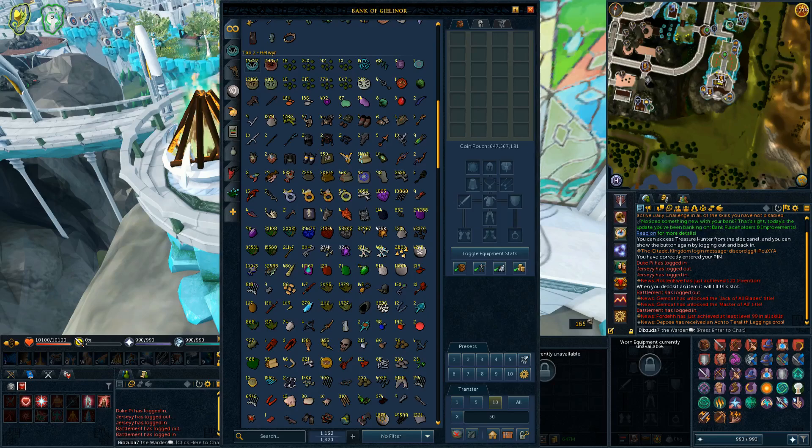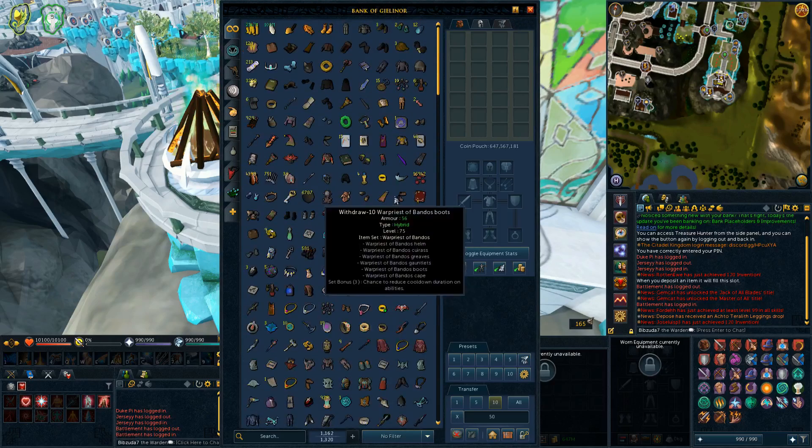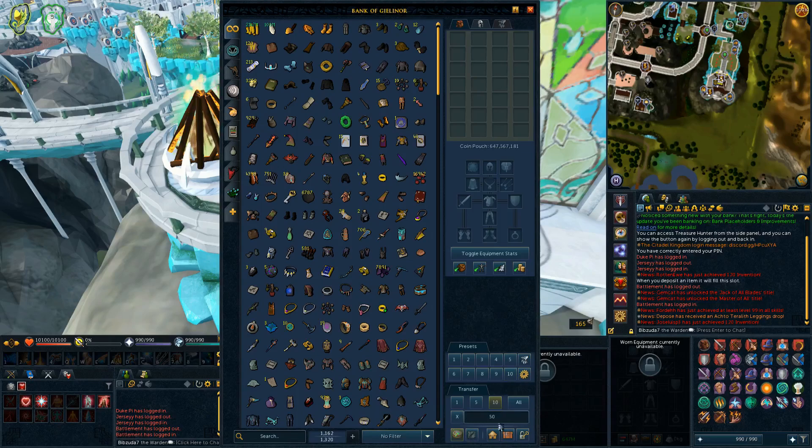The only thing I don't really like about it is the background color. I kind of liked the old interface color — it was the same as most other interfaces in the game, and I preferred it as the bank background. I'm not sure why they changed it to this solid color, but it'll just take some adjusting.